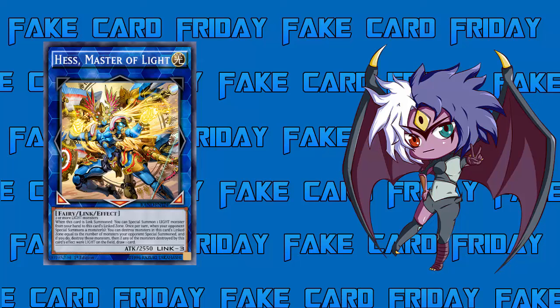Say your opponent goes into a generic Rank 4 like Castel using two materials. I use my effect, get rid of my monster linked to this card, and pop their Castel. They used two monsters to make Castel, and I got rid of it, so they went neg-two while I only lost my one linked monster - neg-one. I'm one up above them. And since my linked monster was Light, I draw a card from the second effect, so I even out completely.